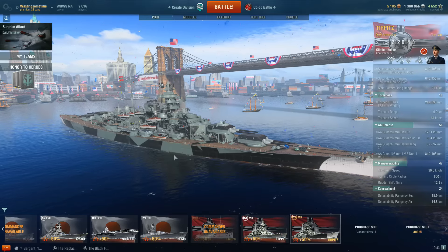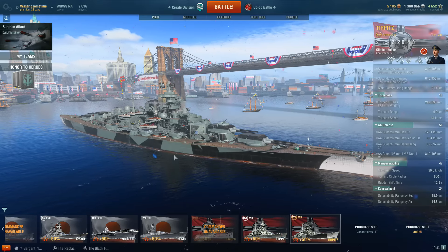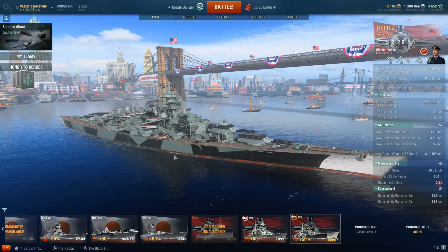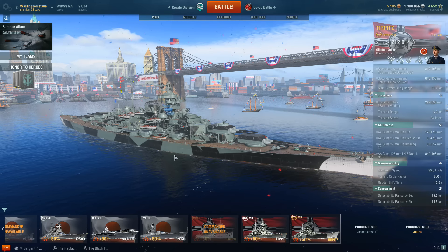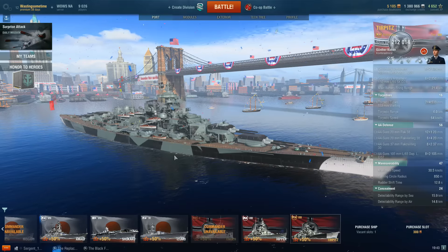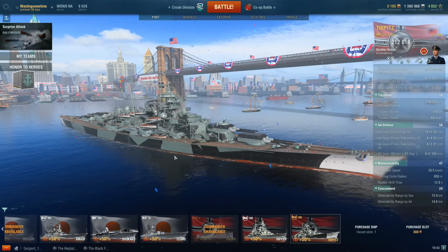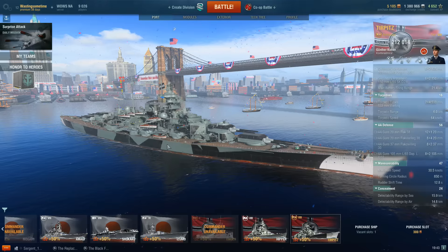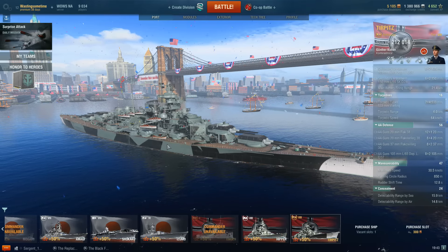Out of all of them, I'm not even going to cover the Campbeltown, the Diana, the Emden, or the Tachibana. Those aren't really my speed. I have the Tachibana and Emden — not really impressive. I probably wouldn't tell anybody to get them. If you already have those, you're probably just a crazy collector of ships like myself.